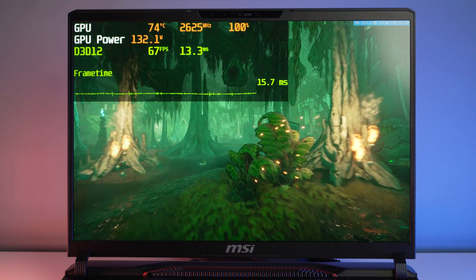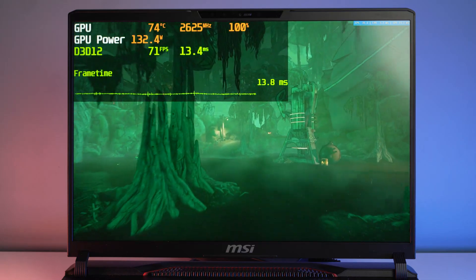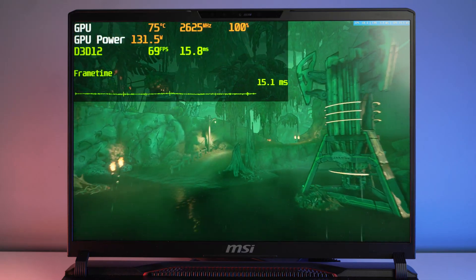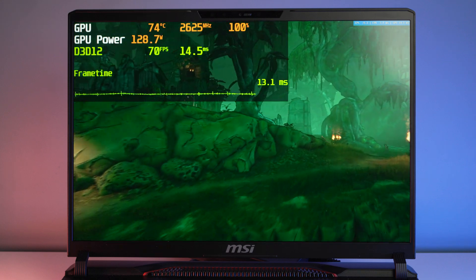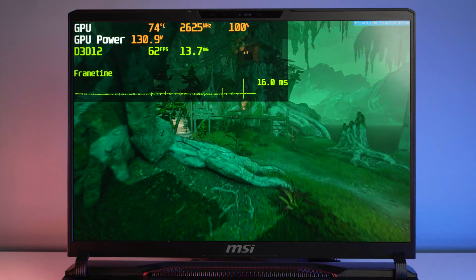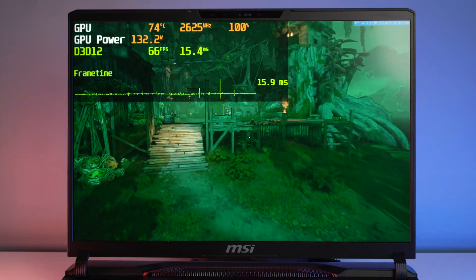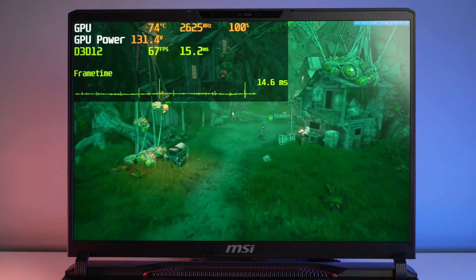This is Borderlands 3 running at the native 2560 by 1600 resolution. As you can see here, we're staying nice and cool. This test was done in extreme performance mode, meaning we have cooler boost on and the fans are blaring at full blast — that's about 58 decibels of noise — with 74 degrees on the GPU. We're getting about 130 watts roughly as we go through the game benchmark.